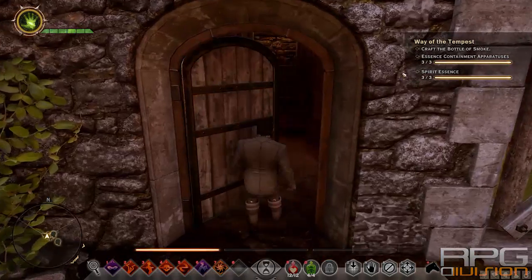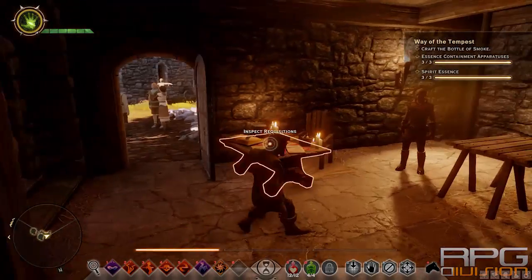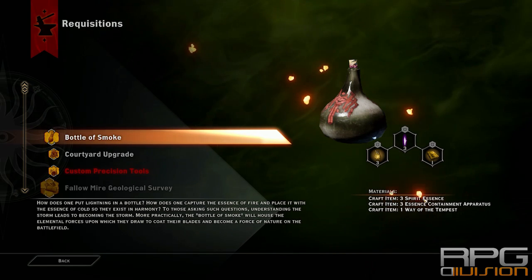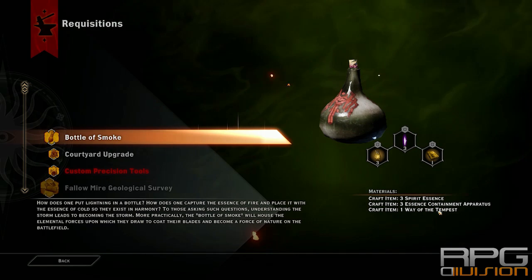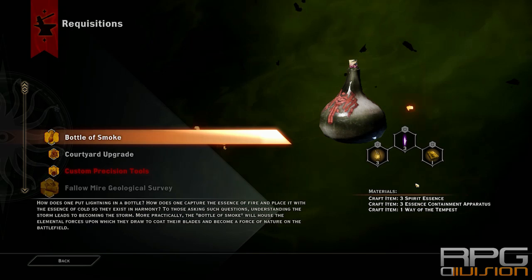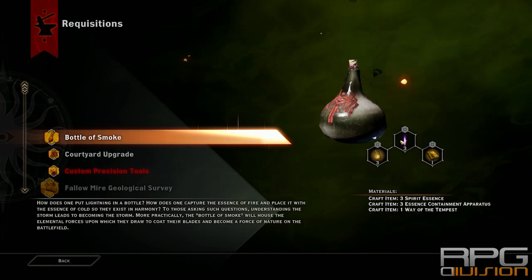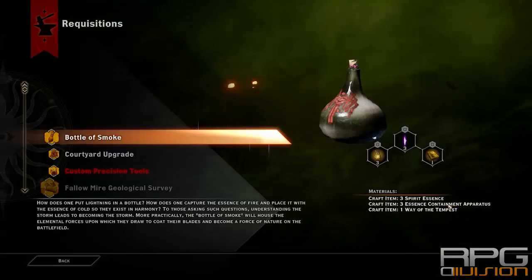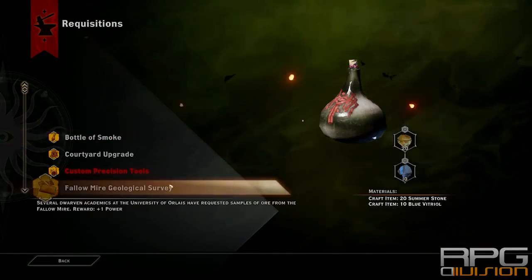Go to inspect requisitions and you need to craft a Bottle of Smoke. You need three Spirit Essence, three Essence Containment Apparatus, and the Way of the Tempest. Spirit Essence you get from Fade Rifts and demons that you kill. I've already covered the apparatus and the Way of the Tempest.